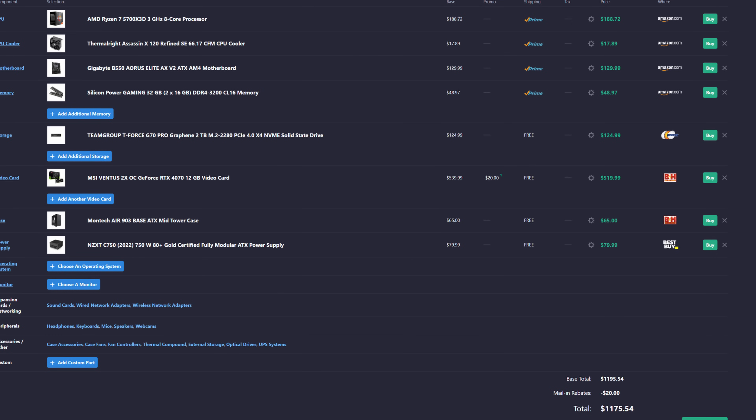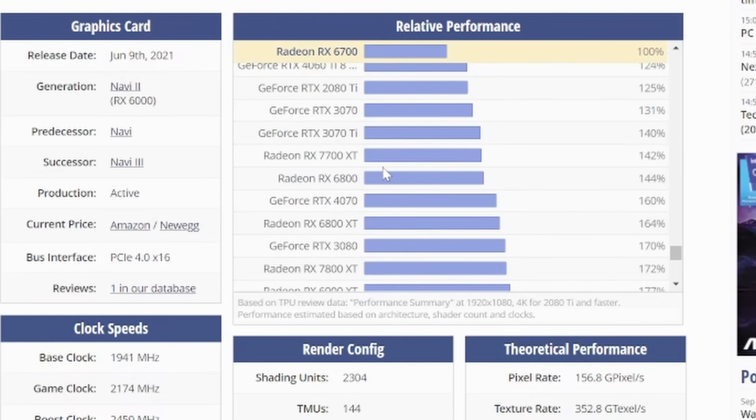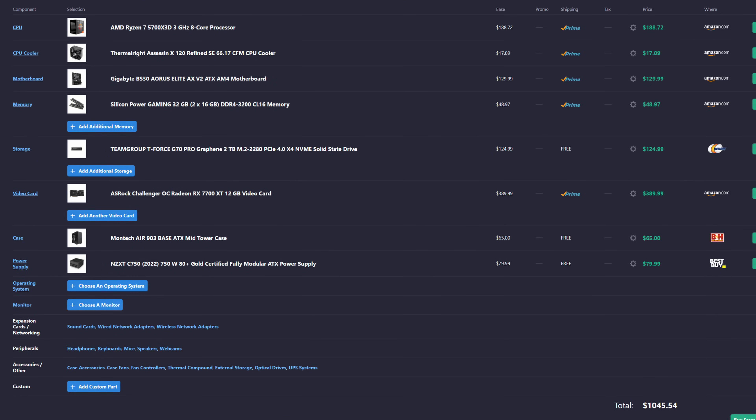The main problem with going with the 4070, other than it not being an AMD GPU, is that the 4070 is faster than whatever GPU will be in the PlayStation 5 Pro. The NVIDIA RTX 4070 is actually 60% faster than the 6700 non-XT, whereas the PS5 Pro GPU is only 45% faster. And honestly, for a lot of gamers, they're going to be okay not having the latest ray tracing and will be fine just using FSR. So if we get rid of the 4070 but keep the CPU cooler and the 5700X 3D and throw back in the AMD Radeon 7700 XT, that gives us a brand new total of $1,045.54.